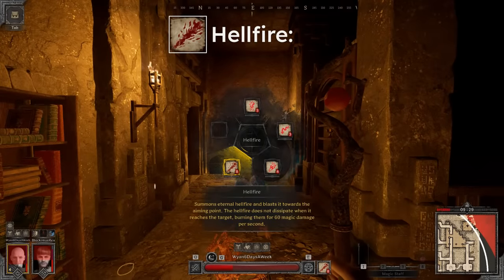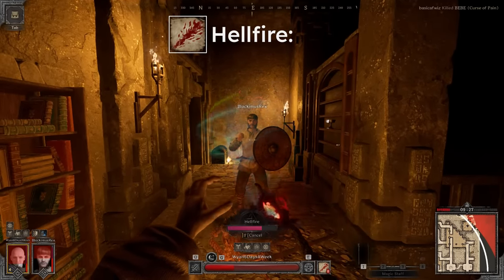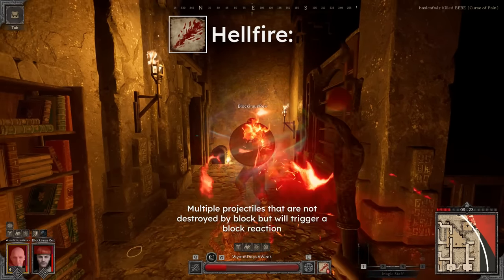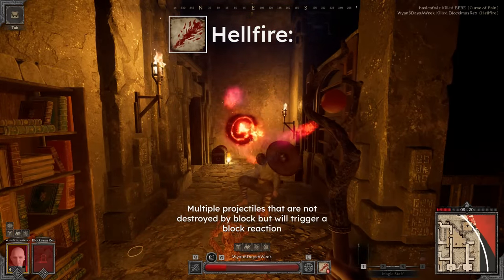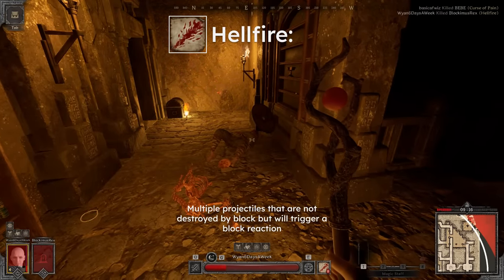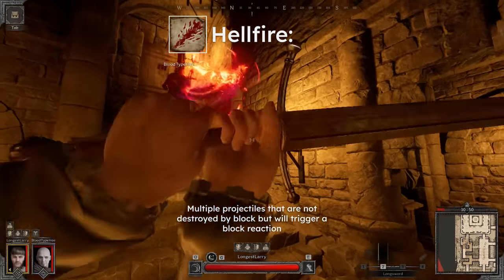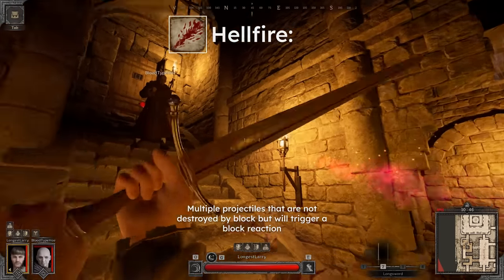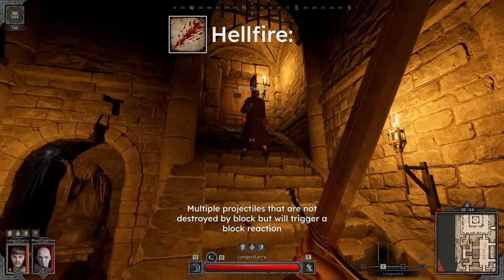For the warlock's hellfire, it also technically can be blocked — as in it triggers a block reaction — but unlike any other magic projectiles, hellfire does not get consumed by hitting surfaces, so you really won't do anything but stagger yourself. One of the really rare applications where you'd want to block a hellfire is if you want to trigger a parry riposte off of it, but it would be crazy enough to do that.